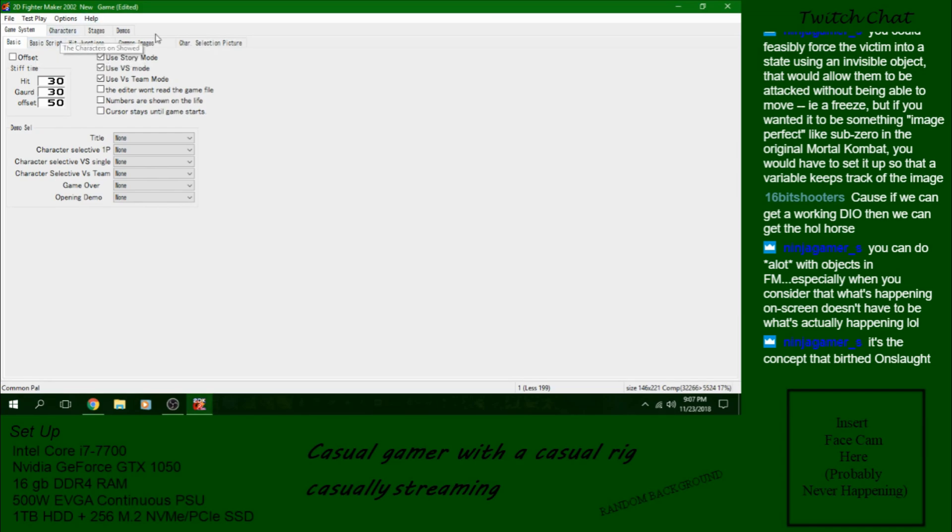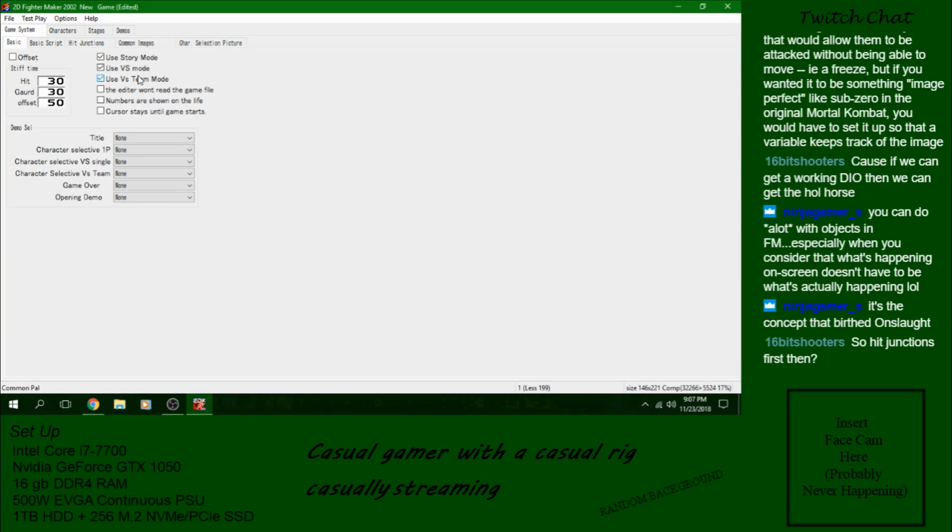Starting off at this tab, I think these are pretty self-explanatory. Use story mode to activate story mode. Use versus mode, it uses versus mode. It uses versus team mode — that's two on two usually. You can do something stupid on story mode and have like eight on eight. It's kind of funny. I'm not going to do that here.